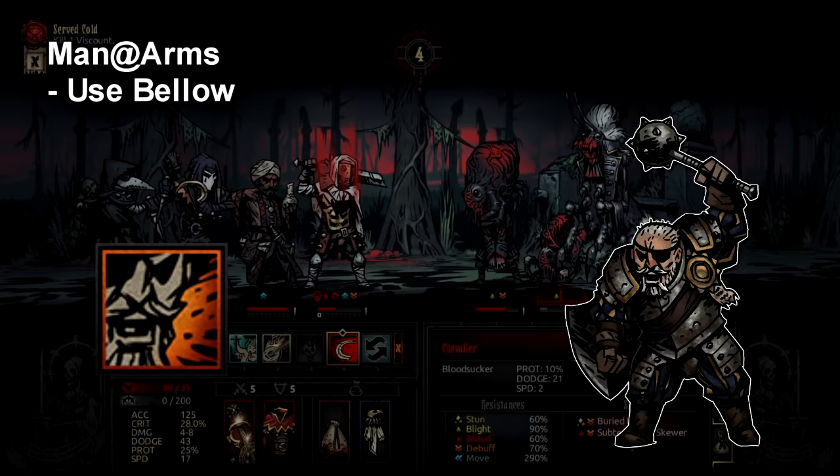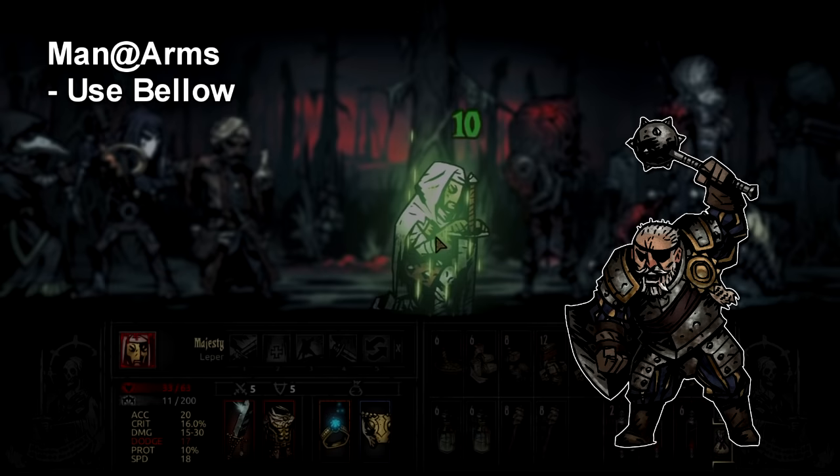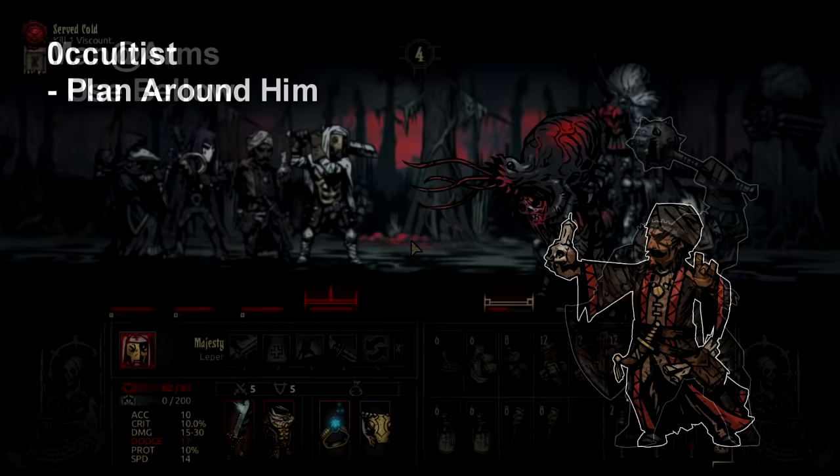With Man-at-Arms, Bellow is a great opening skill. The speed debuff from it means your team is most likely going first across the board on turn 2. By going first on turn 2 you have much more control of the fight — you can pick which targets to take down, which to stun, and handle any healing you need. It does have to make two checks to stick, but universally debuff resist on enemies is usually one of the lower stats they have. It's also helpful in the early game when lacking accuracy trinkets and unupgraded skills.